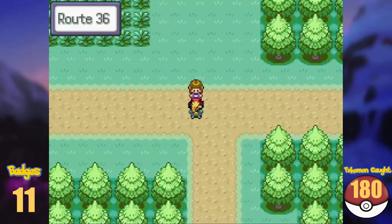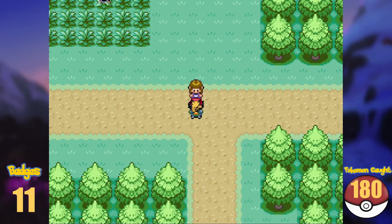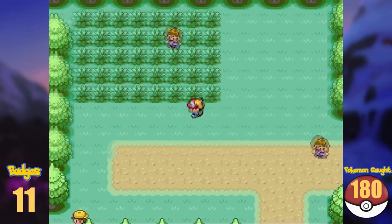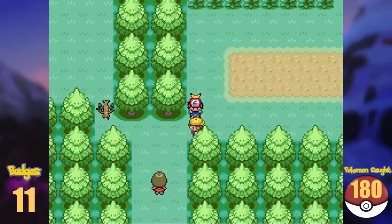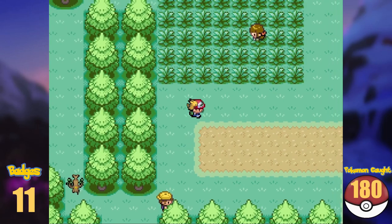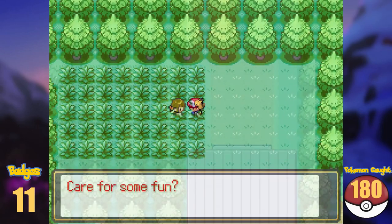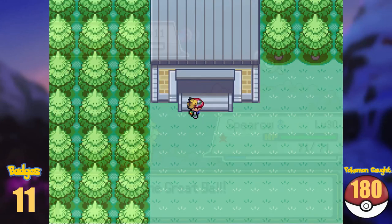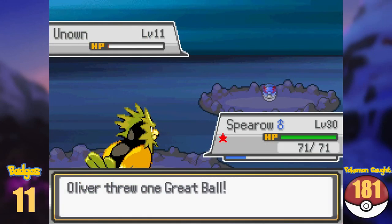Even without a badge from Falkner, we can advance further, so we make our way into Route 36 in the west. Maybe all the way up to Goldenrod or Ecruteak is free. As you can imagine, Sudowoodo is here as well, and this is a dead end for now. Directly connected to Route 36 are the Ruins of Alph, where we get an Unown.